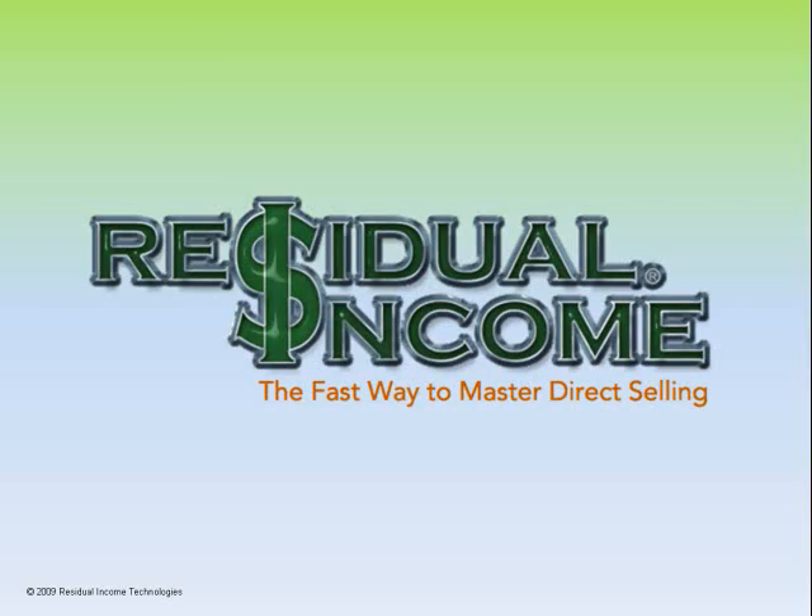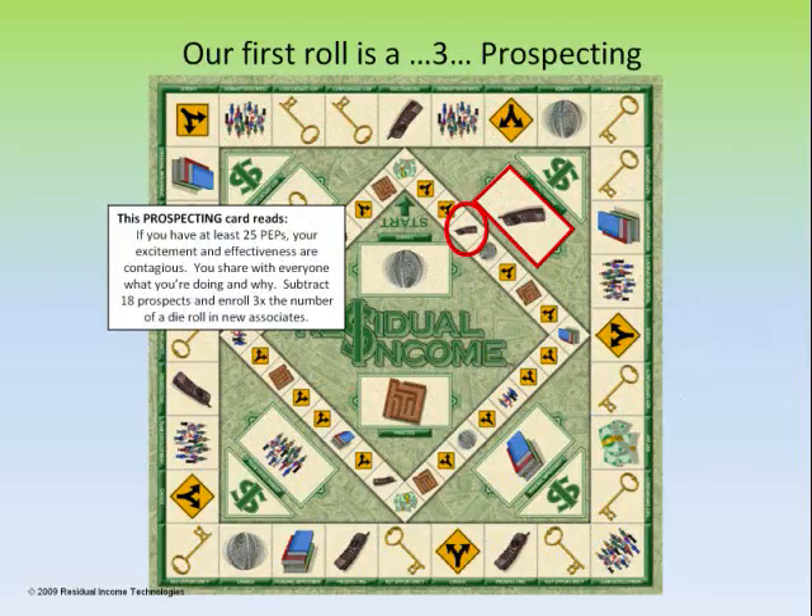We've got a couple of prescribed roles that have already been picked for us. Our first role is a 3, so move your token 3. We've landed on a prospecting symbol. What we would do is draw the card that correlates to that, and then read the card out loud and see if we can do the action.